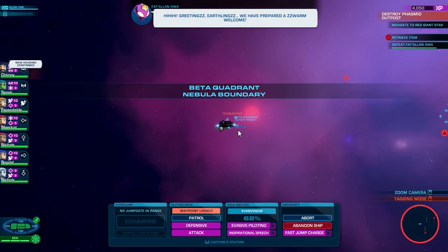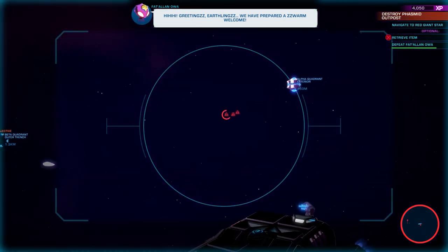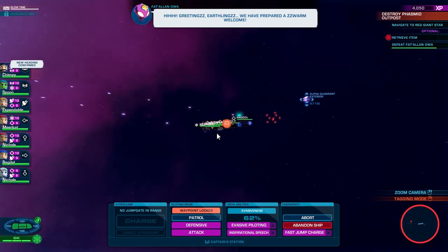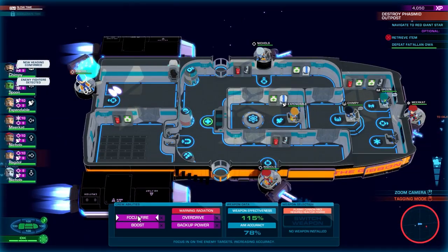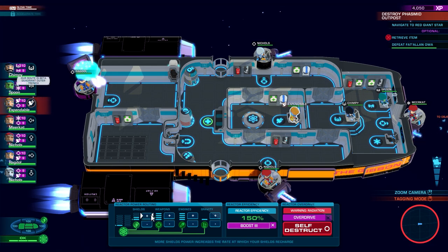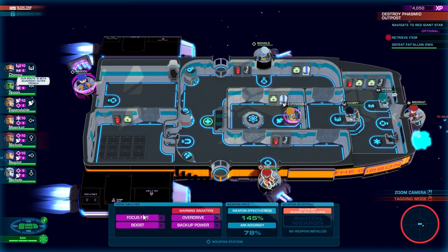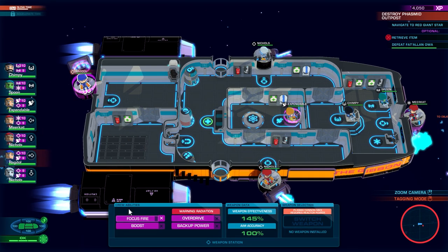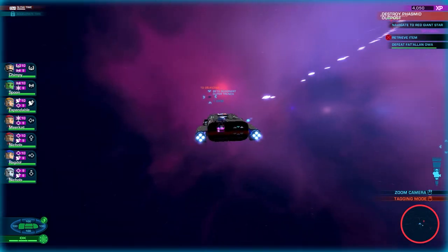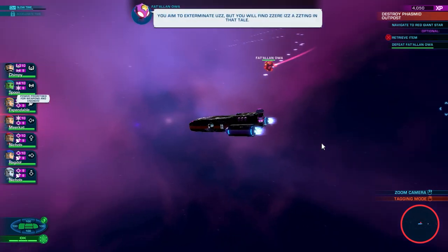There we go. Fat Alan Ola. Let's get these guys here first. Focus fire. Boost. Up the weapons. Focus fire. Let's go crazy on the boosts here — really do some damage. Nice. Oh, that is a lot of damage. I like it.